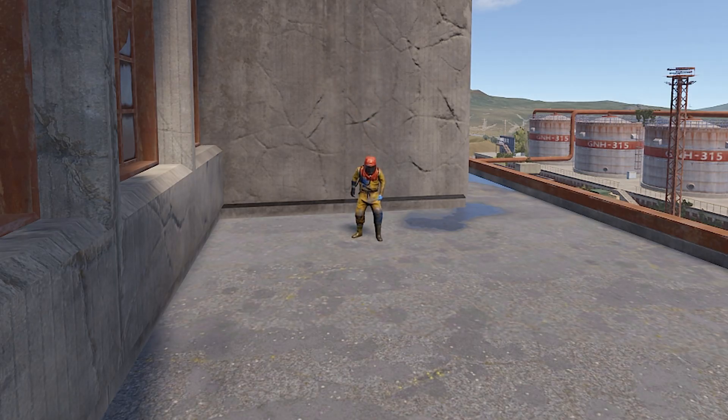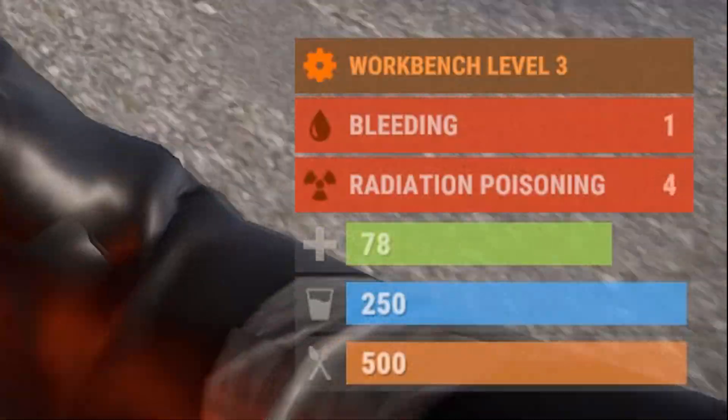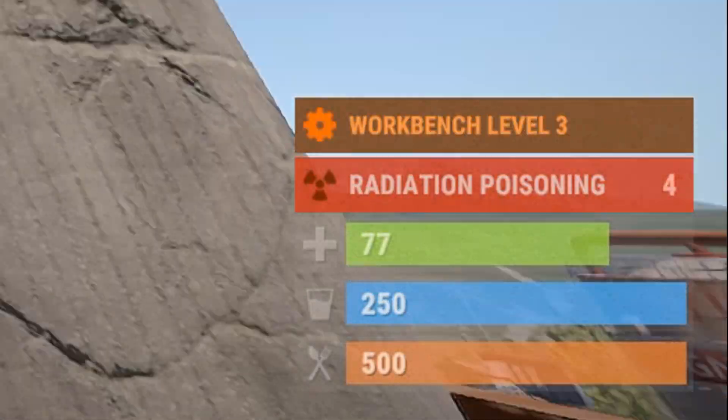You can completely negate fall damage with fire. All you have to do is throw a molotov and then ride the flames down. You'll still take a bit of damage from the fire, but you won't take any fall damage.